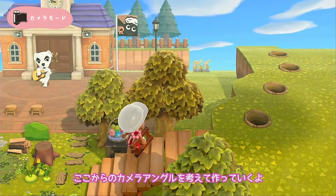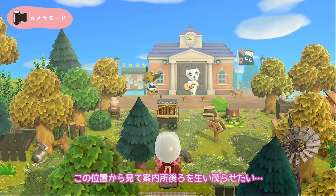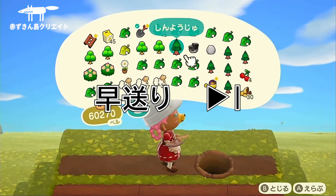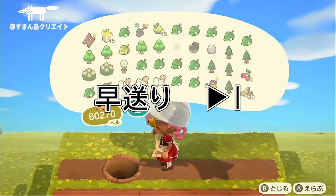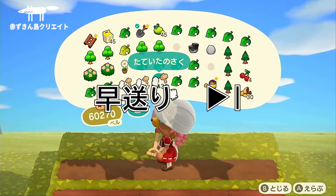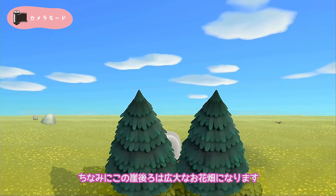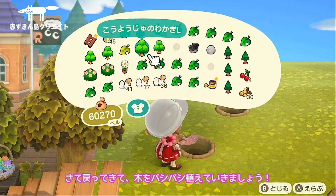このまま軽く案内所を囲う形で崖を仮立てしていきます。位置は後で調整できるから、ここからのカメラアングルを考えて作っていくよ。この位置から見て案内所後ろを生い茂らせたい。後ろのここは結局壊してしまう予定なのでなんとなくの栃木目だけ倍速でお送りします。ちなみにこの崖後ろは広大なお花畑になります。